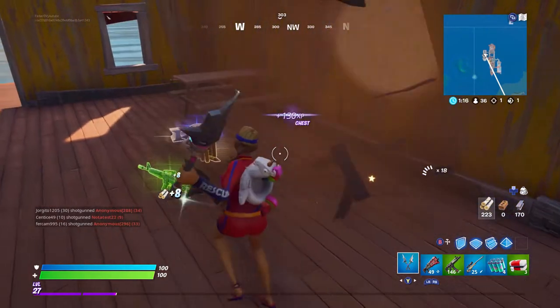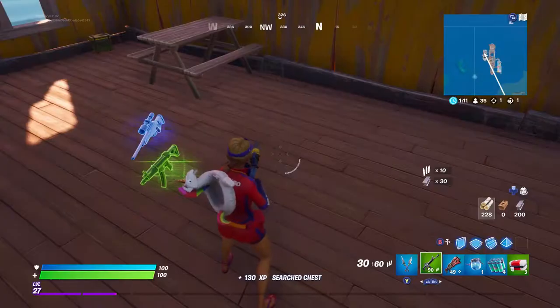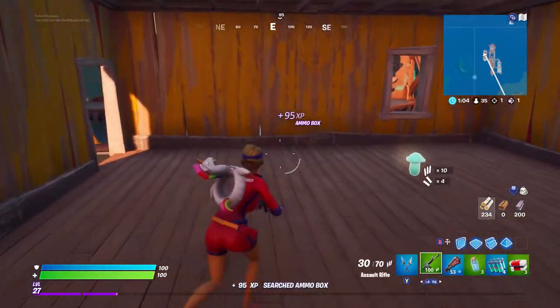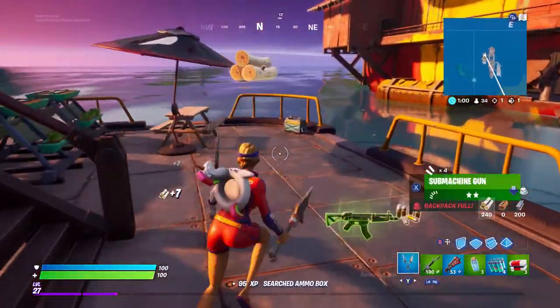I got a green AR and a full shield too — there are so many shields here. I only have two weapons in my inventory right now; the rest is just shields and meds, so you will for sure be stacked. There were some more slurp barrels I didn't even need, so you're guaranteed full shield.